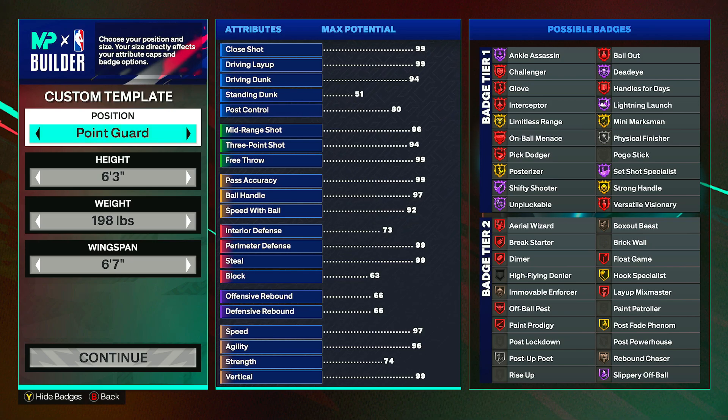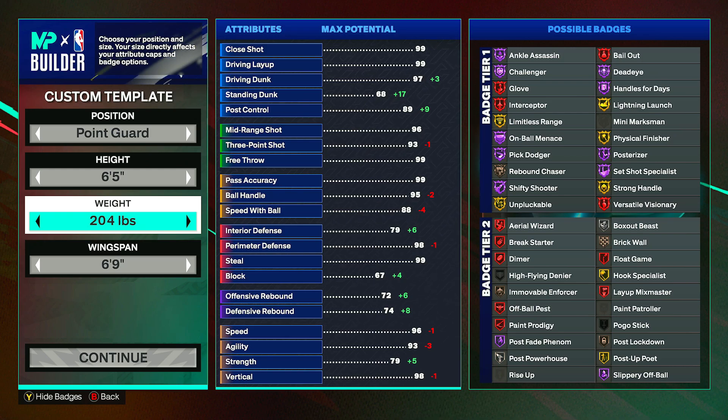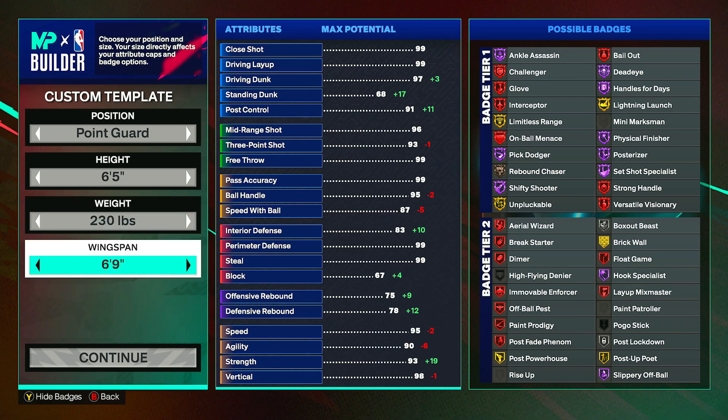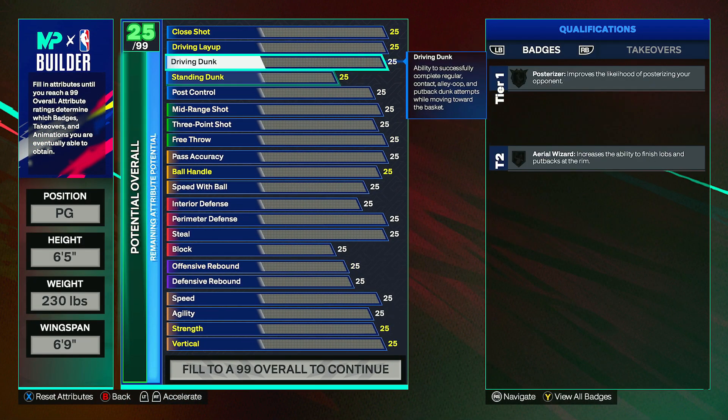First off, the position — you want to be a point guard, height six foot five, weight can go up to 230 pounds which is max. The reason you do this is because it brings up a lot of badges like strong handles and immovable enforcer that you wouldn't be able to get if you brought the weight down, and you don't really lose anything by bringing it up. Wingspan is good at six foot nine.